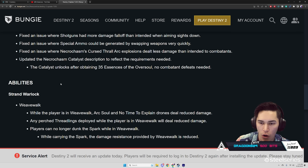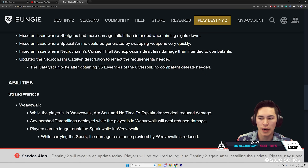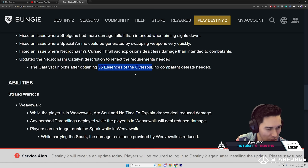Updated the Necrochasm catalyst description to reflect the requirements: the catalyst unlocks after obtaining 35 Essences of the Oversoul — no combatant defeats needed. Before this week the essence drop rates were terrible, but apparently if you beat the Master mode version of Crota's End you can get around 25 Essences of Oversoul as a random drop. One player reportedly got as many as 37 essences.